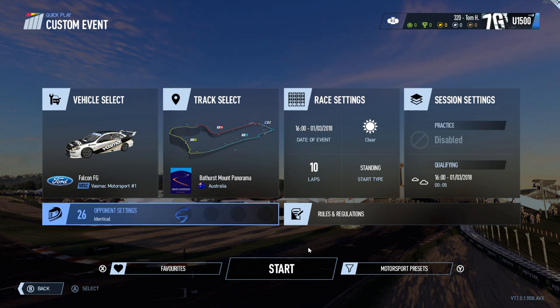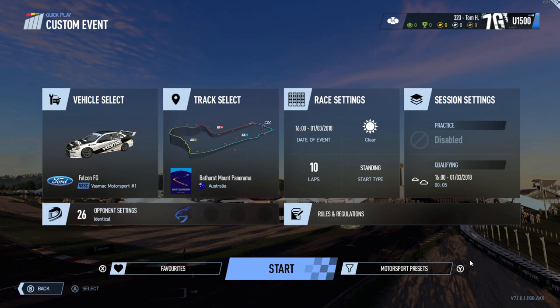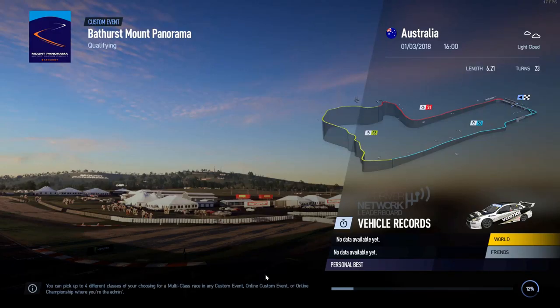Hello everyone and welcome to Project Cars 2. We're going to be doing a bit of a race on Bathurst, 10 laps. We're qualifying for 5 minutes to try and get a good pole position. There's going to be 26 others — they're AI but on pretty hard difficulty, so this should be a lot of fun. Let's get into it and start qualifying right now.